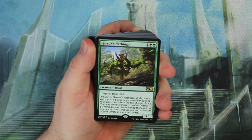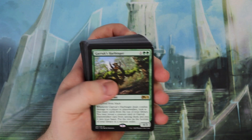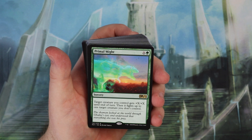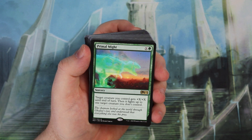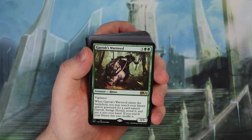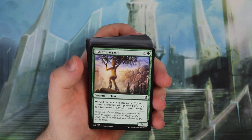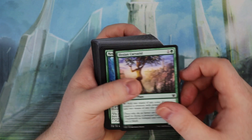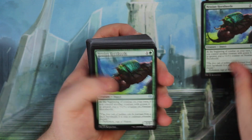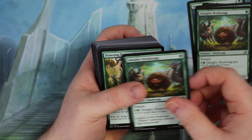Garruk's Harbinger is a very nice card I've been playing in standard as well. We also get Garruk's Warsteed — like the Liliana deck, it helps you go search for your Garruk Planeswalker, but it comes in the form of a 3/5 Vigilance creature, and we get two of them. Looking at the deck contents, I'm assuming it's going to be mass creatures. Caryatid and Hornbeetle — the Hornbeetle is a very nice card that can get really big with counters. Ramping with the Caryatid, and Brushwag in there as well.